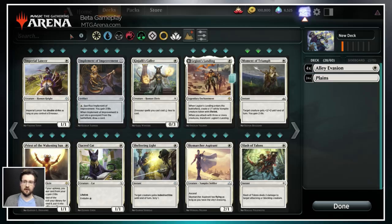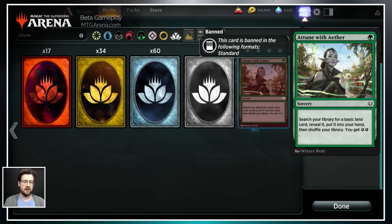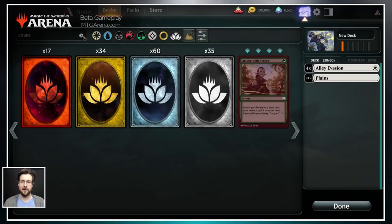Now, because we have full standard in MTG Arena, some cards are banned. Attuned with Aether is banned in standard. When you see a card that is faded out like this, that means it's banned in one of our legal formats. If you hover over it, a little banner will tell you exactly which format it's banned in. So Attuned with Aether is banned in standard.